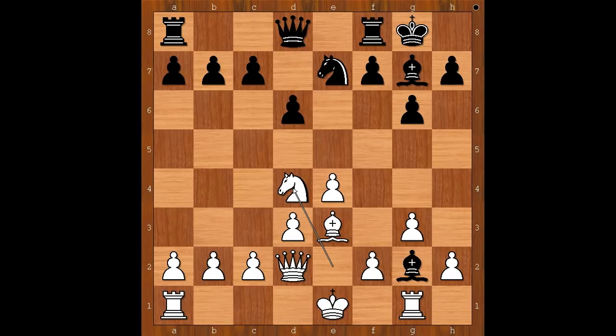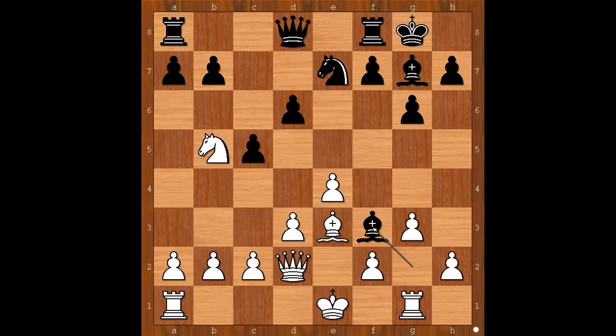Perhaps Bh3 comes to mind, but Tal actually wanted to plant his bishop on f3. To do that, you have to get rid of the defender of the g2 square. So c5 was played, Nb5, Bf3 — preventing castling queenside. But now g4, intending to trap the bishop, but the bishop called for help and the rescue team was sent in.